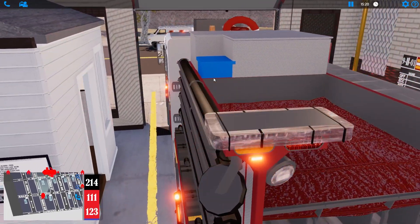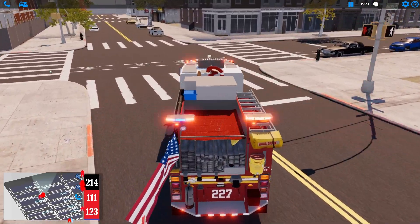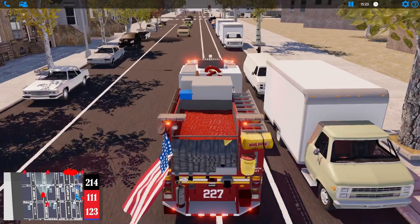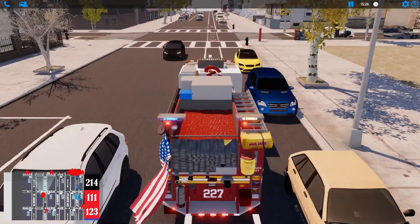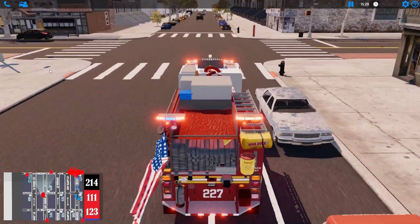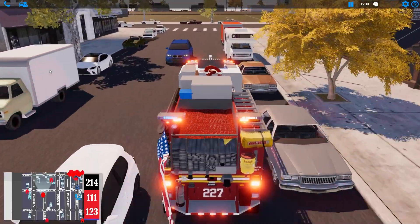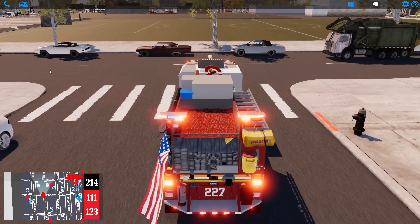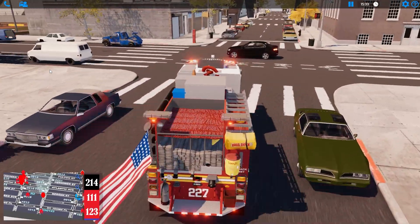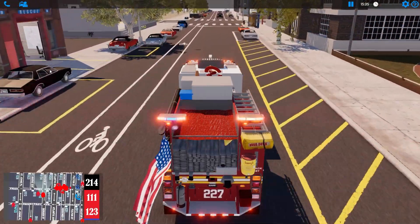Let's do some wrong-way running on this one. We've got the bike lane — we'll take that. The city's at a standstill, we've had an explosion and no one is moving. The cars keep crowding in. We went a weird route — I don't know if I've ever driven that way before. This is Rescue 2's station here.